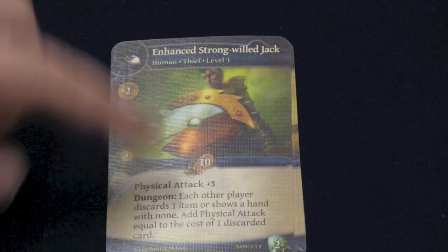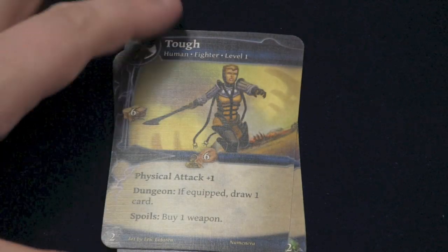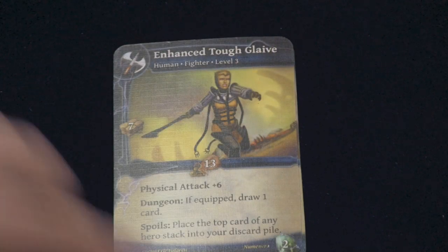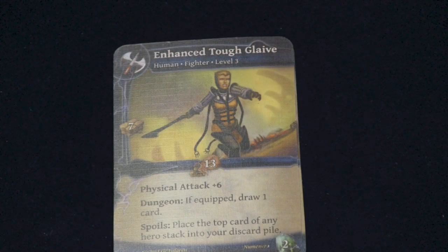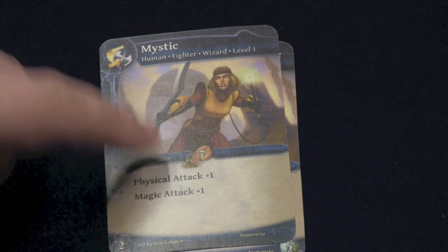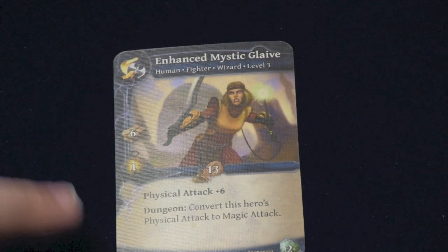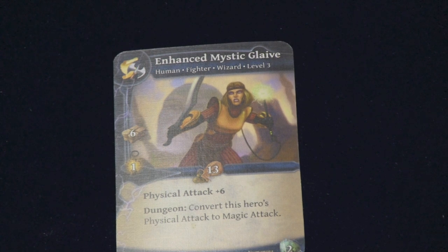Strong Willed causes everyone else to discard cards. The Tough character lets you buy a weapon after the battle is over, and when he goes up to level three, he can put the top card of any hero stack into your discard pile. And the Mystic is a physical attack plus one or a magic attack plus one, and he can change his physical attack to magic attack, which is pretty neat.